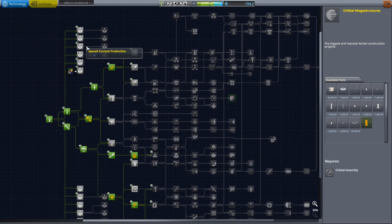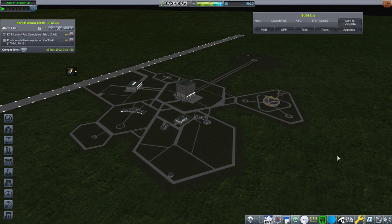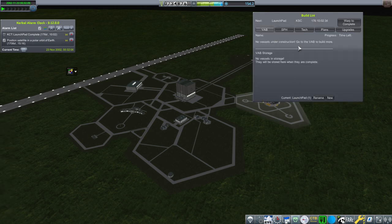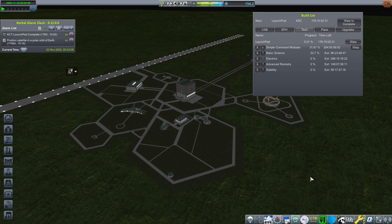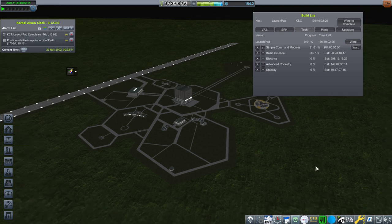There is one thing to mention about KSP Interstellar: in order to make it work, there needs to be a change to Realism Overhaul itself. There's one configuration in Realism Overhaul called RO_engines.config, and one of the things it tries to do is get rid of TweakScale on everything that produces thrust. That does not work for KSP Interstellar, so RP2000 will overwrite that config to get rid of that TweakScale provision so that KSP Interstellar can work properly - otherwise you won't be able to scale things up to the right size.